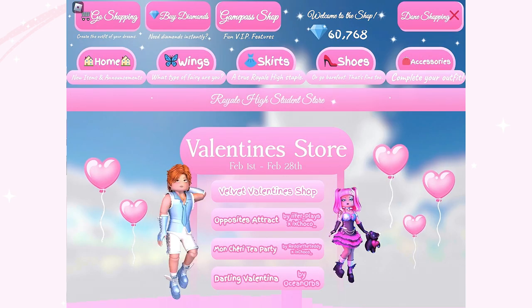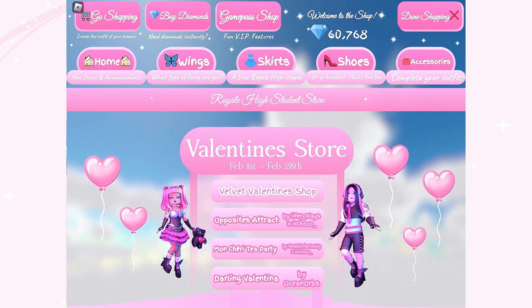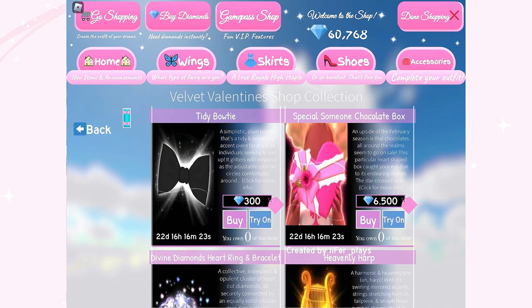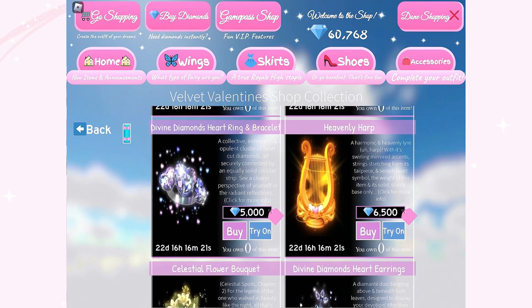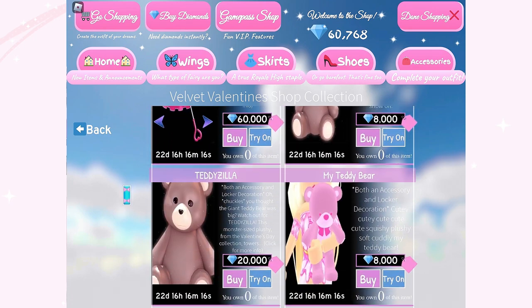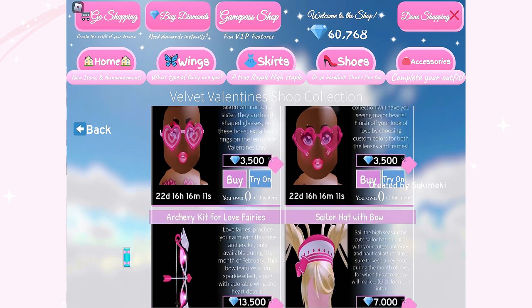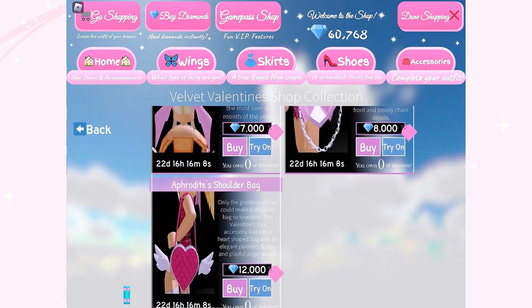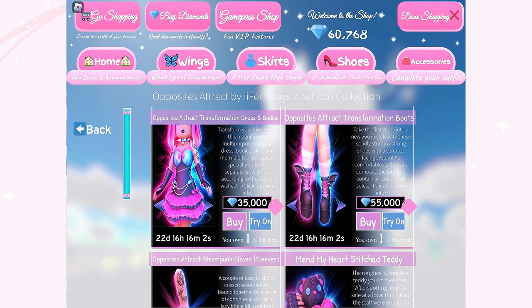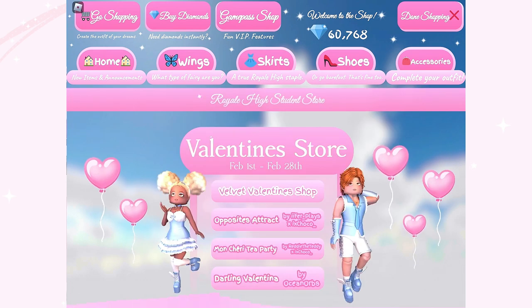When you go to the shop, it has also been updated. All the Valentine sets are included on the home screen, and there is also a section where you can find other Valentine's items not included in the sets. I find this really convenient because once you press shop, you can search all the Valentine items instead of searching them one by one. Other Valentine sets like the Opposite the Track set, the Munchery Tea Party set, and the Darling Valentina set are also shown.